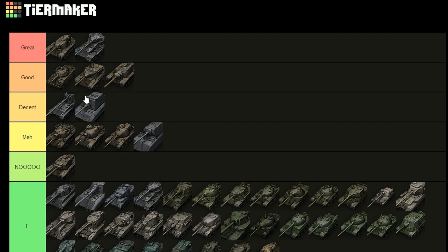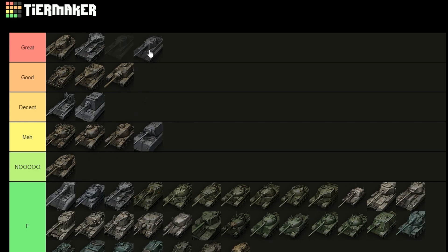The E100 goes into 'decent' — it's a bit more mobile, it has 640 alpha damage, and it has more DPM than the Maus, which is quite good. But it's not good enough to actually go into the 'good' section, so it stays in 'decent' and that's where it belongs.